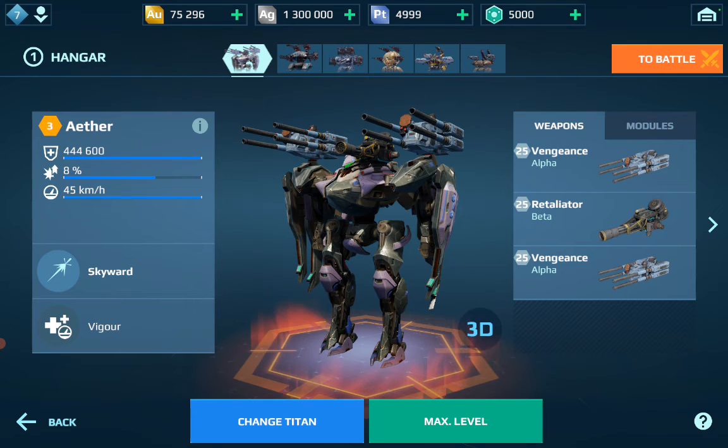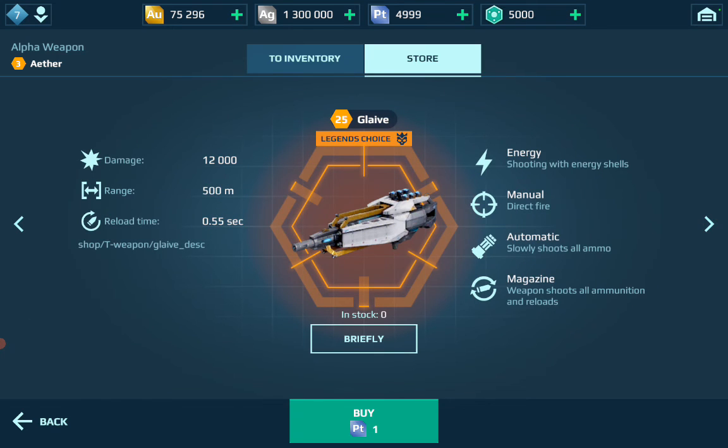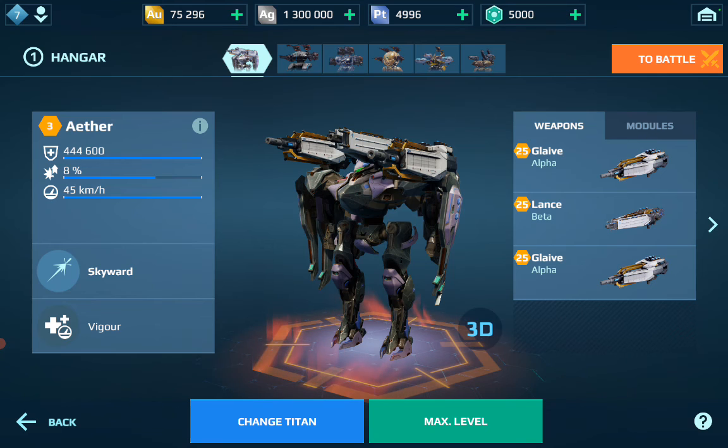There are also new weapons for the Titan: the Glaive and the Lance. The Glaive has a similar shooting mechanic to the Spear — it shoots in a cycle of three: the first shot deals normal damage, the second one and a half times damage, and the third double damage, similar to radioactive weapons. The Lance is essentially the Titan version of the Spear: second shot 50% more damage, third shot 100% more — which is double damage.